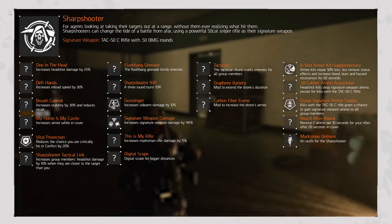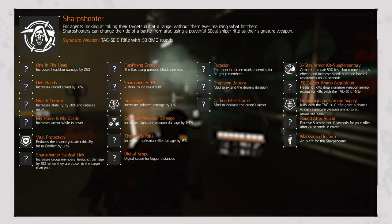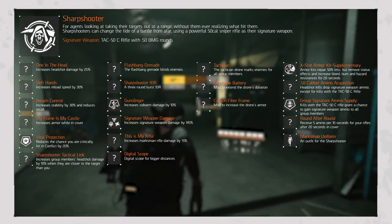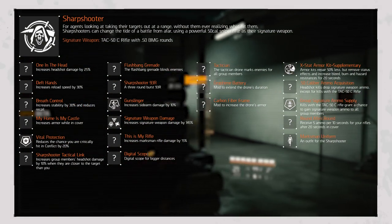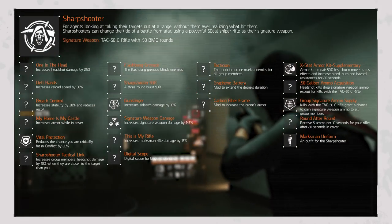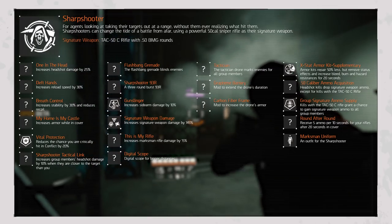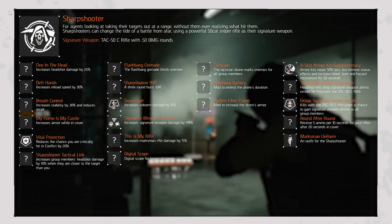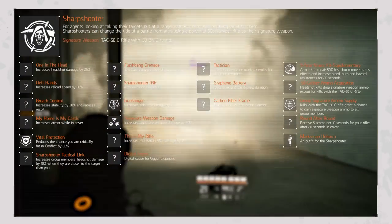For the Weapon Modifiers: Flashbang Grenade replaces your standard grenade with one that blinds enemies; the Sharpshooter 983R is a three-round burst 983R; Gunslinger increases sidearm damage by 10%; Signature Weapon Damage increases signature weapon damage by 145%; This is My Rifle ups marksman rifle damage by 15%; and Digital Scope adds the option of a digital scope for longer distances.